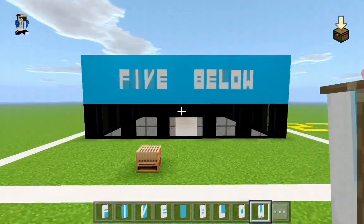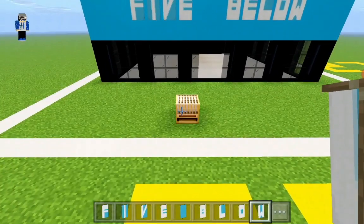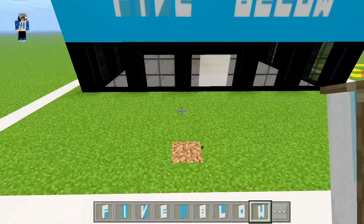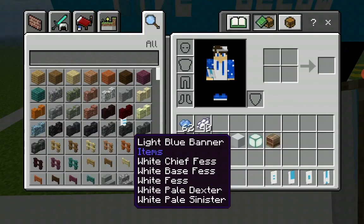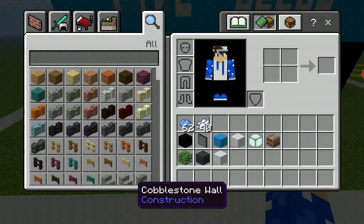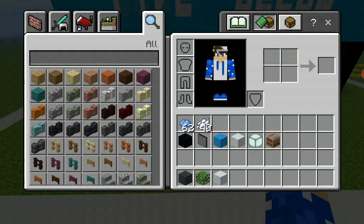I would say it's looking perfect. Now we can destroy the loom and carry on. Next we're going to make some finishing touches on the outside of Five Below.